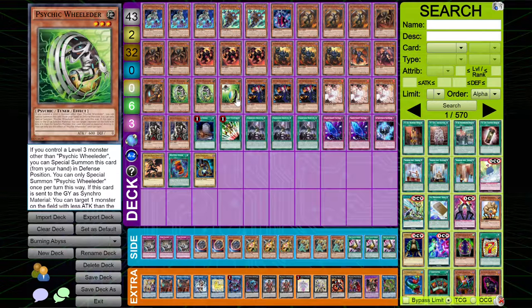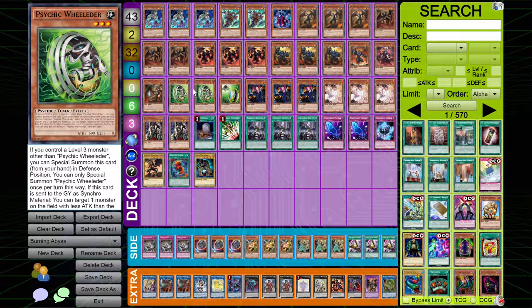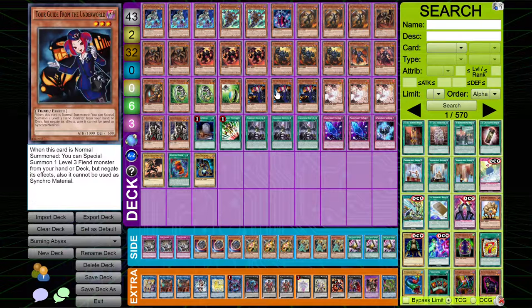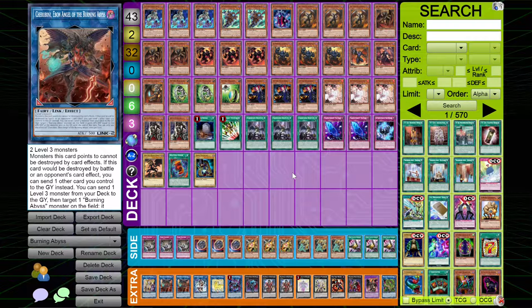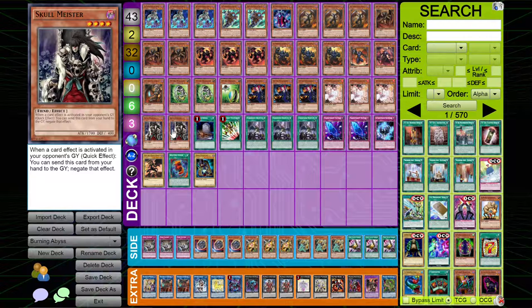I play two copies of Psychic Wielder and one copy of Psychic Tracer — basically just the Psychic Engine. Most PK Burning Abyss decks play this small Psychic Engine, just because they're all free extenders since they special summon if you have a level three monster. I play three copies of Tour Guide — this card is God tier. It just special summons a Burning Abyss for free, instantly go into Cherubini, and you get a million times advantage. I play three copies of Ash as a generic hand trap, as well as two copies of Skullmeister. I was trying to have a 43 card deck, so I wanted some nice generic hand traps that work really well this format.